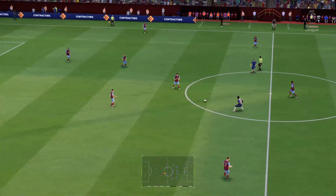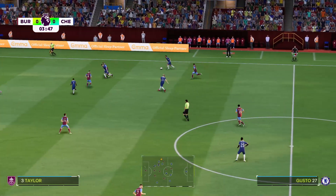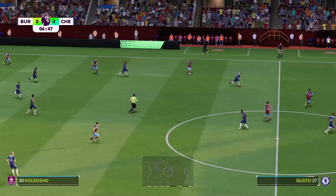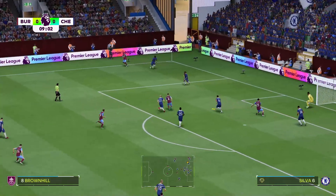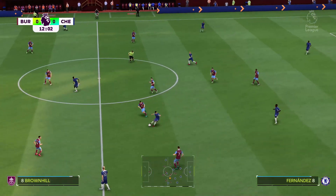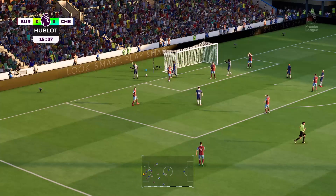And now they get the ball rolling. Malo Gusto with an opportunity to deliver the cross, but nothing comes of that attack. Target's available, cross comes in — sadly a bit of a tame effort, far too close to the goalkeeper. Mudrik gets on the ball with a bunch of players waiting in the middle, but it looks so promising and a goal kick is the outcome.